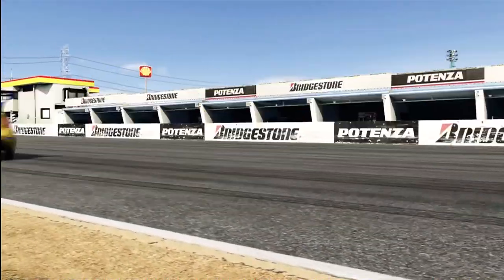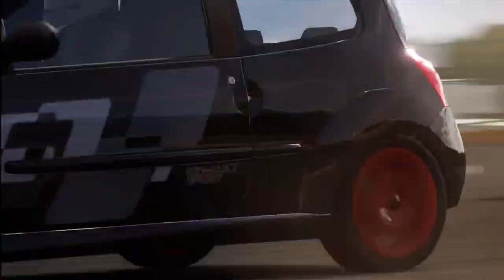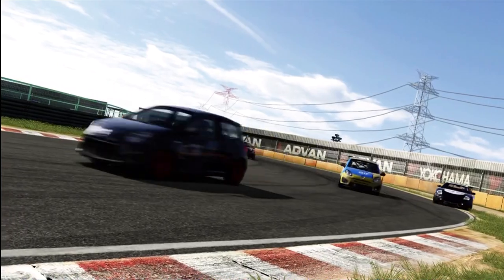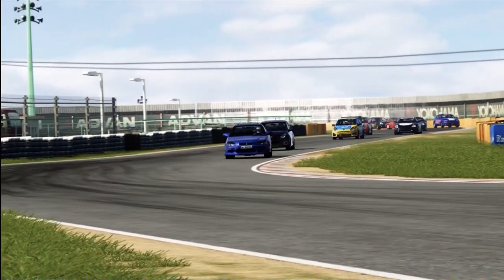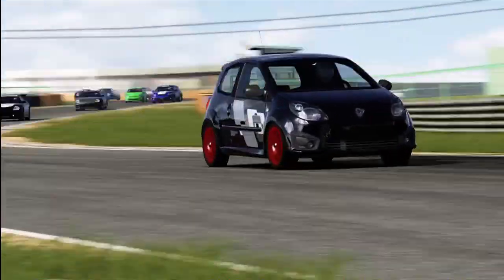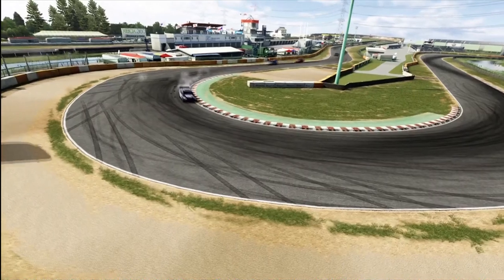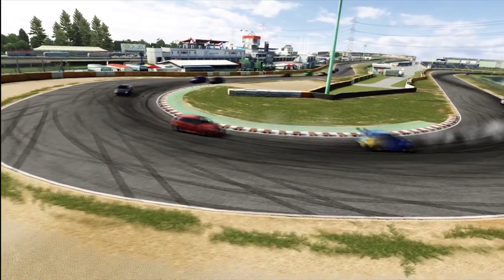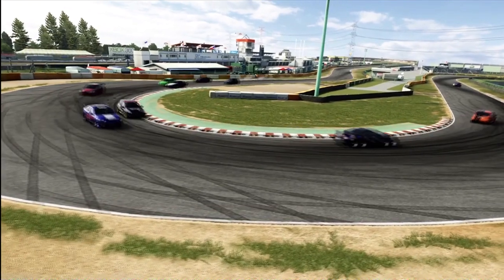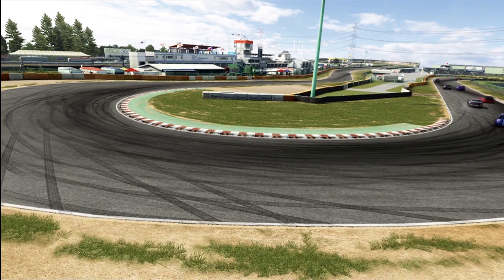We headed towards the front and there was a fairly big scrap already developing over the lead between a Renault Twingo, a Honda Civic of some sort, and a Mitsubishi Eclipse. The Eclipse had run wide — that's not unusual, just outbraking yourself a little bit — but there was a massive lag spike that destroyed the Twingo and the Civic, and they're at the top of the banking as everybody else files through, all squabbling over whatever position they're in.